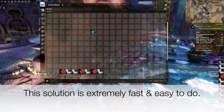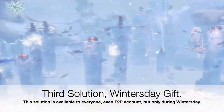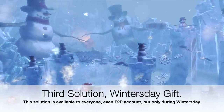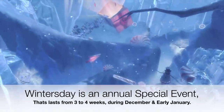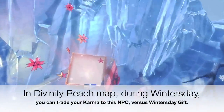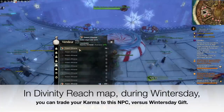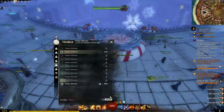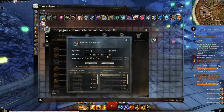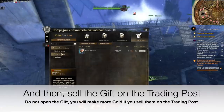First solution: Winter's Day Gifts. This solution is available to everyone, even free-to-play accounts, but only during Wintersday. Wintersday is an annual special event that lasts 3 to 4 weeks during December and early January. In the Divinity's Reach map during Wintersday, you can trade your karma with this NPC for Wintersday Gifts. Just buy gifts — you can buy from all the tiers available, a limited amount each day. All the tiers are worth it. Then sell the gifts on the trading post. Do not open the gifts — you will make more gold if you sell them on the trading post.